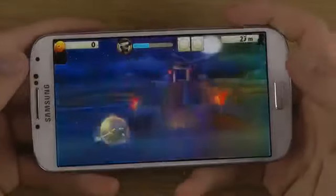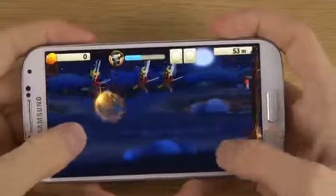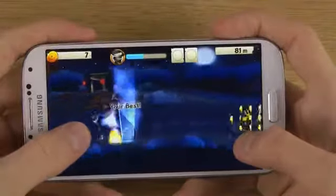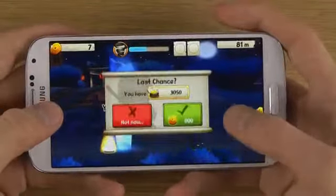So let's see the controls. We do have a jump key, and then if you want to kill someone, use tap.